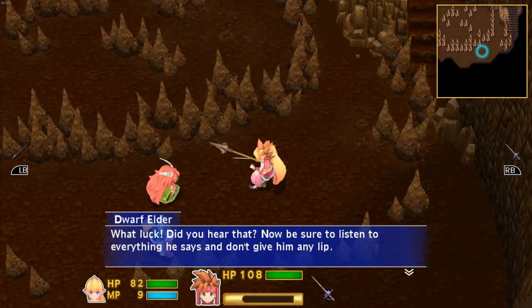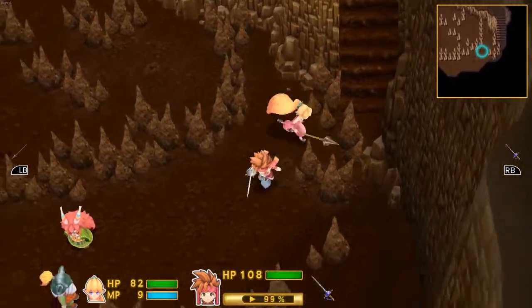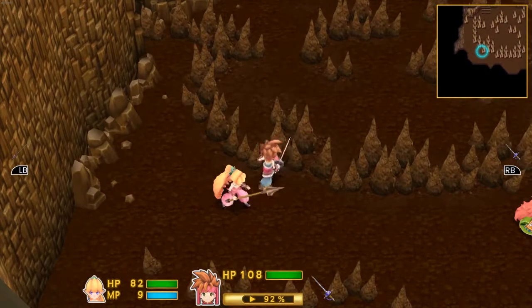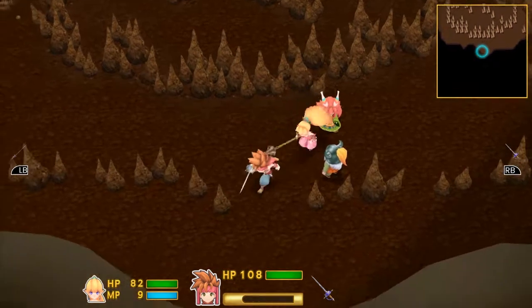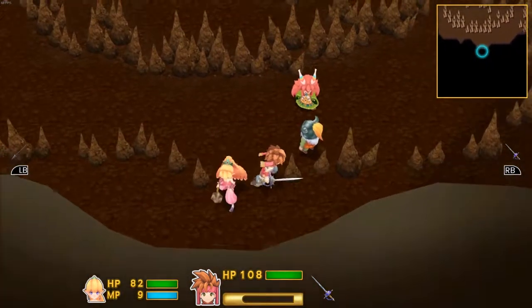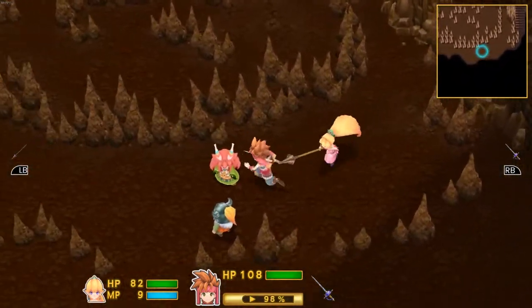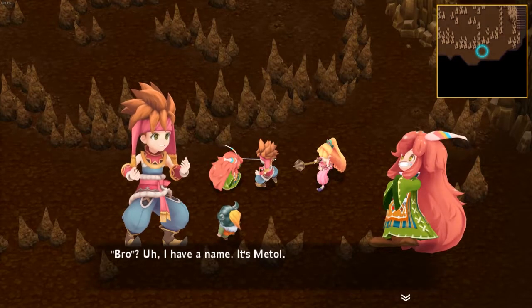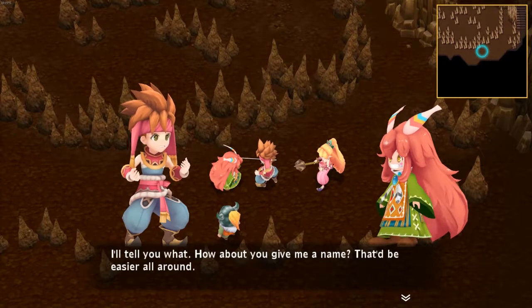Sure! Just said that. 'Be sure to listen to everything he says and don't give him any lip.' Where's the palace? Can I not save? 'Okie dokie — just don't get in my way, okay?' 'I have a name.' 'How about you give me a name? That'd be easier all around.' I absolutely love the fact that it looks like we named them.